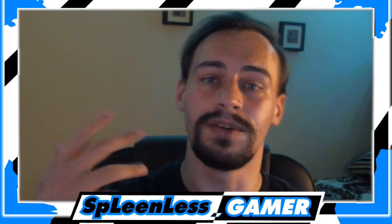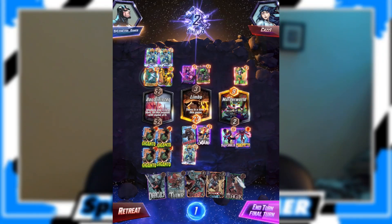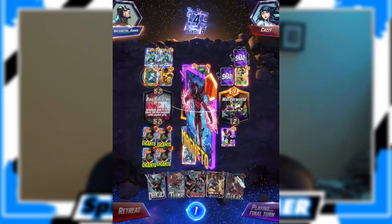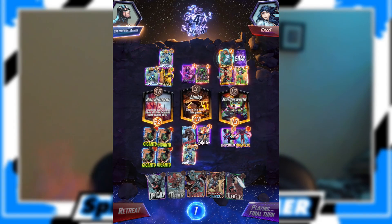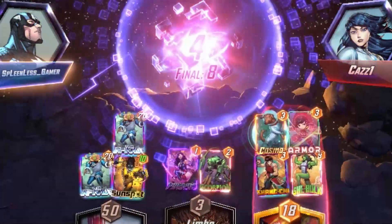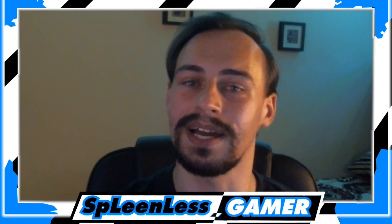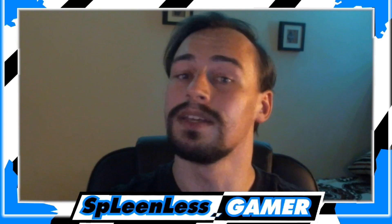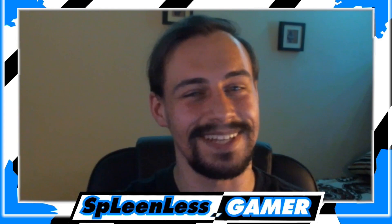Or let's say you waited and maybe your opponent snapped but you decided not to snap — you could have still walked away with four cubes. Now another scenario: let's say you snap on round five or six and your opponent decides to counter-snap. Now you're stuck. You can't retreat — the game does not allow you to retreat. You have to play through, and let's say that person wins. It's eight cubes on the line. You might win eight cubes, but really, how often does that happen?